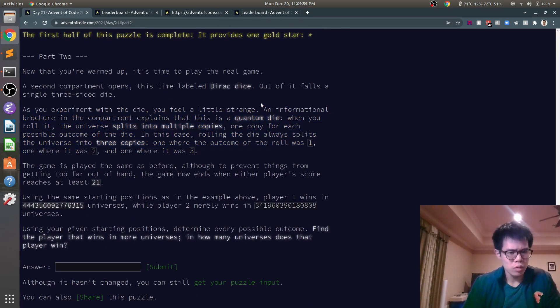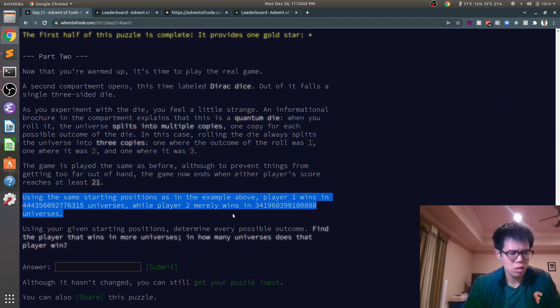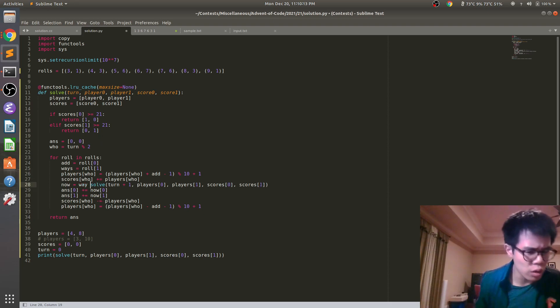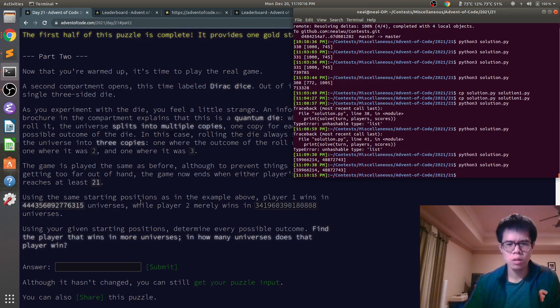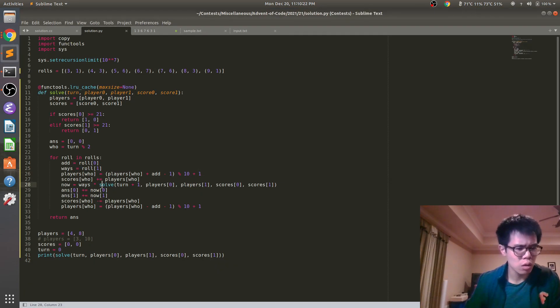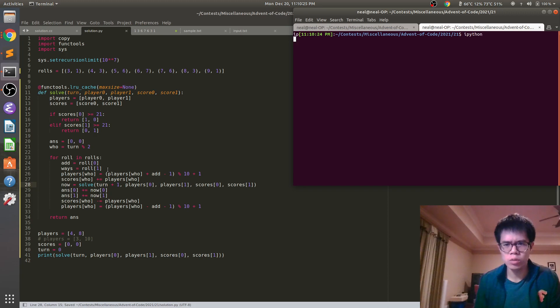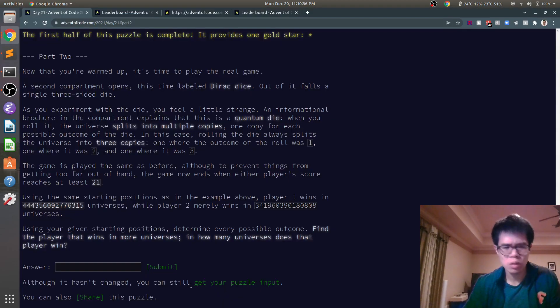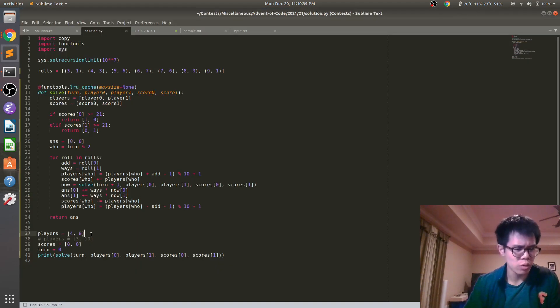It's a quantum die when you roll it. It's ways times — no, no, no, that's not what it is. What do we want? What do we want? Okay, great, now we do this instead.